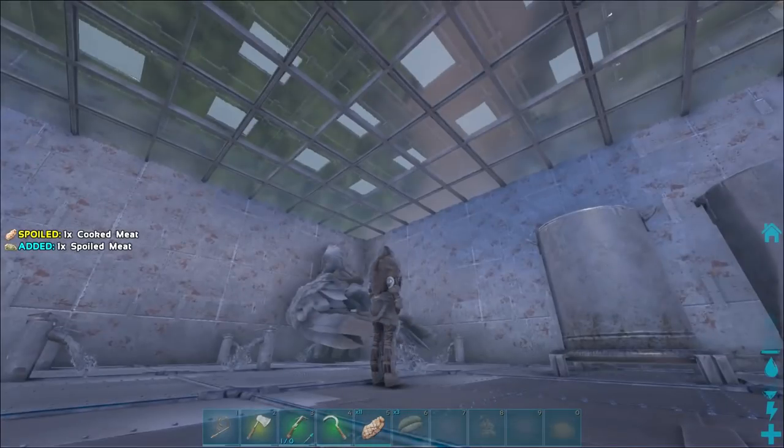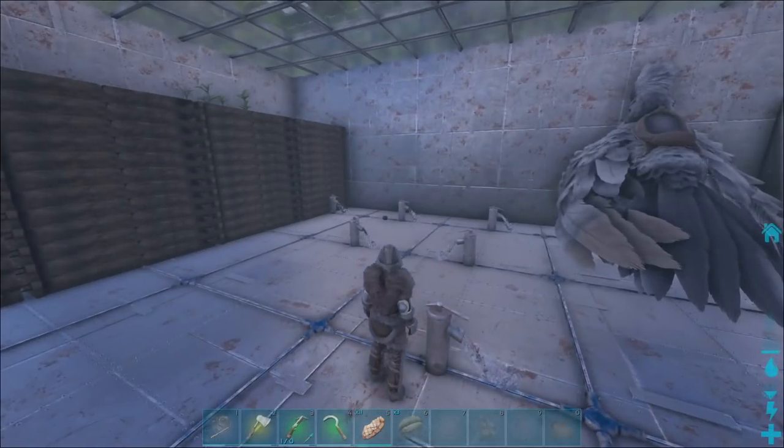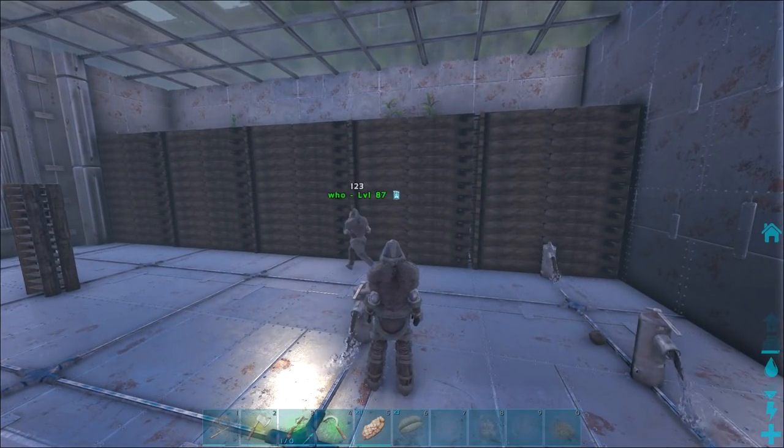Next up, we need to start defending this — put some turrets up, then we can bring the beehives down, maybe chuck in another cooker, and then a bunch of fridges. I'm going to get onto grinding and I'll see you guys then.